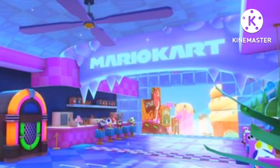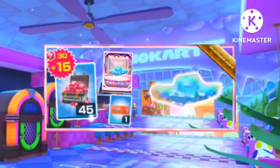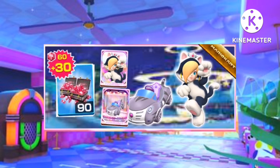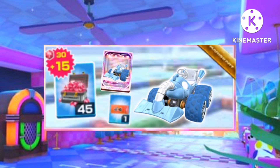For the packs: week 1, we can have Tanooki Mario and Ice Glitter for 90 rubies, and the new Ice Cream Glider for 45 rubies. Week 2, we can have Cat Rosalina and Grey Cat Cruiser for 90 rubies, and Ice Poltergust for 45 rubies.